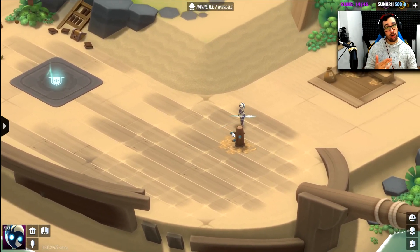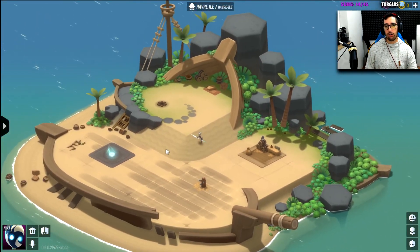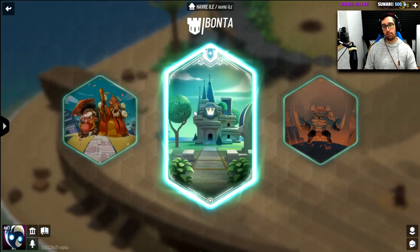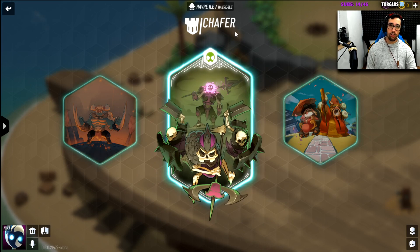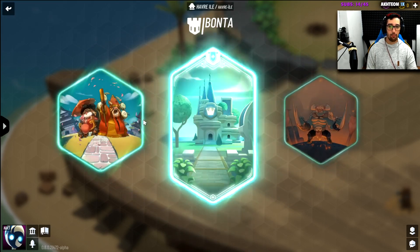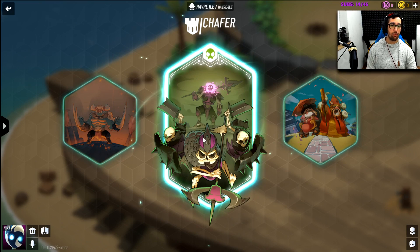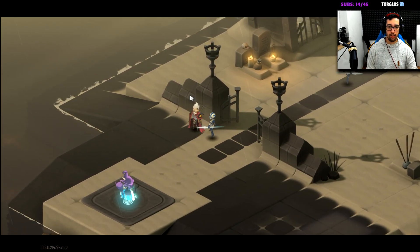Once you finish the tutorial — which I advise everyone to do, and you can redo it as many times as you want — you'll be able to leave the starting island. You can explore what's available here, but currently there's only one thing to do on this island. Your first choice will be which city to go to. The cities currently available are the Chauffeur (skeletons), the Cushion (pigs), the Bark (ogres), and Bonta — though Bonta is a kingdom and there's not much interesting there right now. We'll start with the Chauffeur, which is the one played on stream.